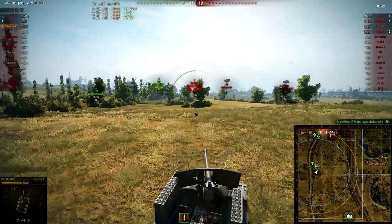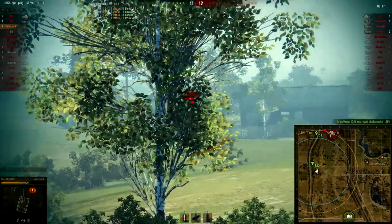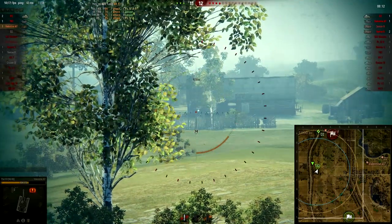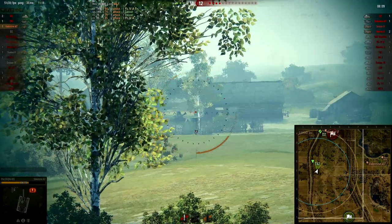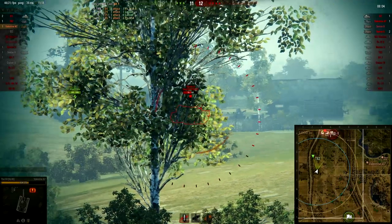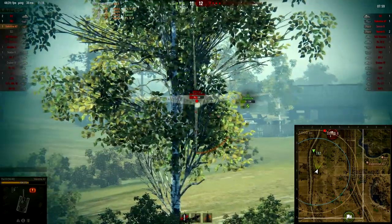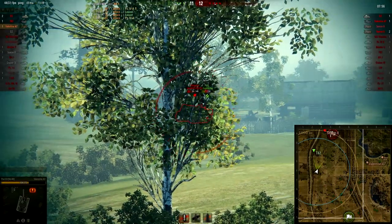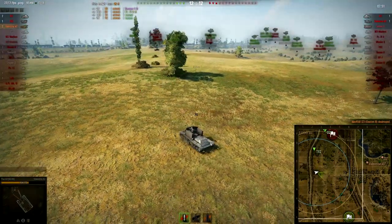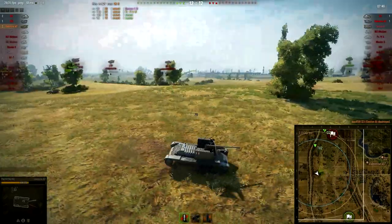I put a few blind shots in and I was trying to reverse to avoid the artillery. Then I saw that one of the Sextons was spotted and I wanted to kill him as quickly as I could. I took a few blind shots, but then I realized he's moved forward instead of backwards. I'm trying to put hits on him with shots but it seems like he's covered behind the house. Doesn't matter — he's dead. And I've got one of the artillery out of the game.